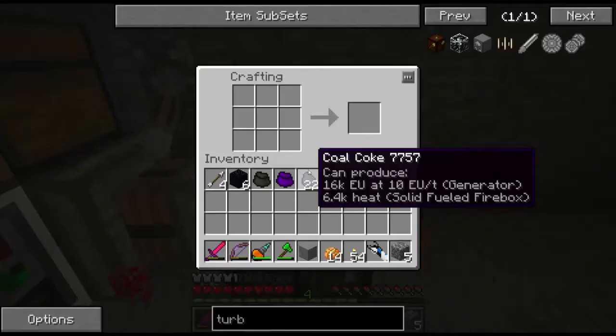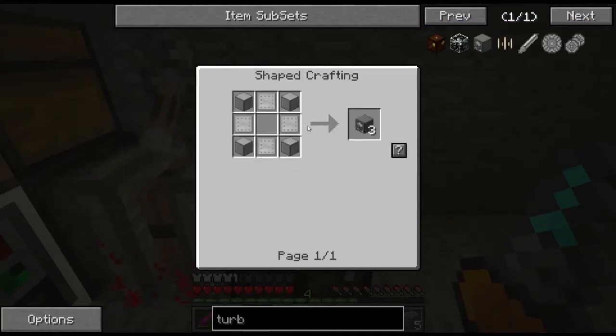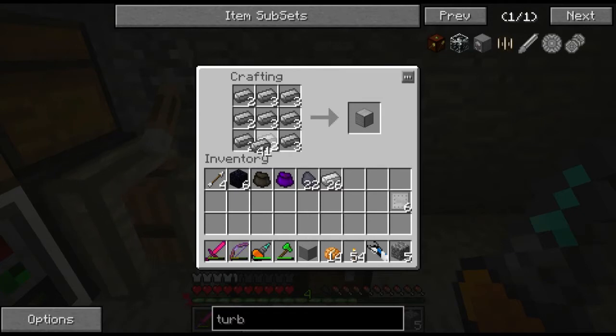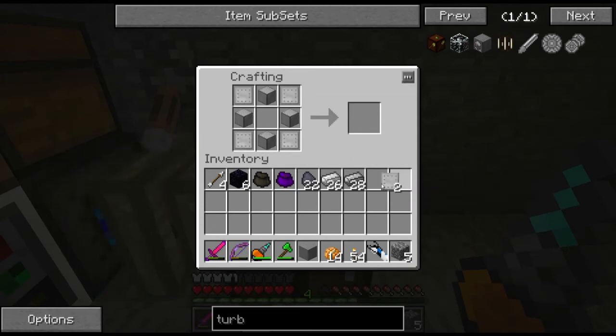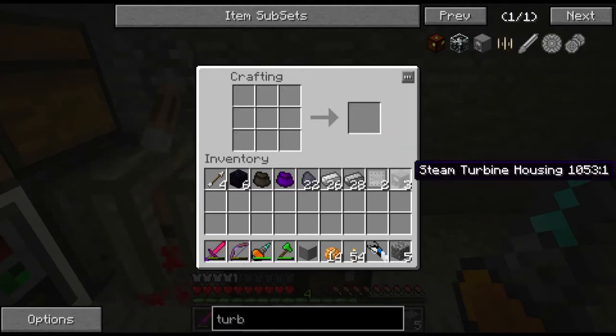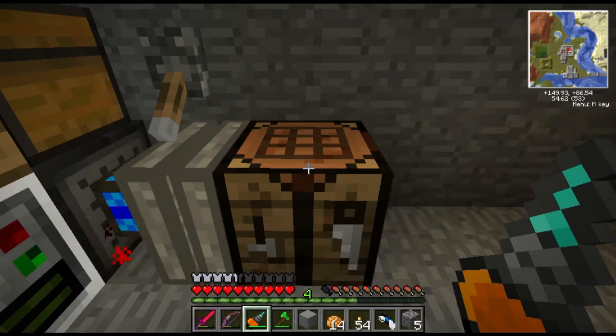Okay guys, I'm back downstairs here and you can see I've got the steam turbine housing here. And you can see it takes a block of steel and steel plating, and it takes quite a few of them. So I'm going to make quite a bit of them and I'll come back once that's done. But first, I'm going to make one on camera so you guys can see how it's done. So just get myself the steel block first - pretty expensive. But this is going to help me in the long run with generating a lot of EU. So get myself the four steel blocks and my four steel plates, and that gets me the steam turbine housing.